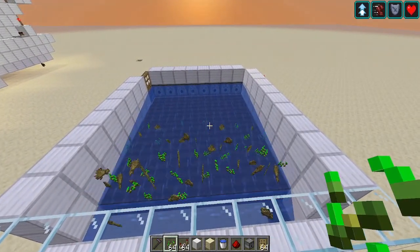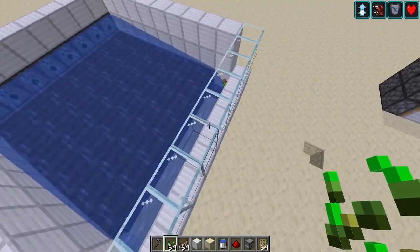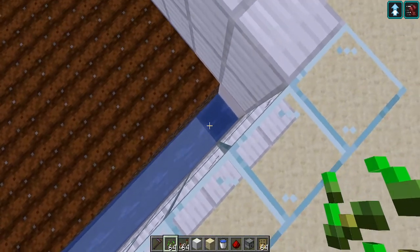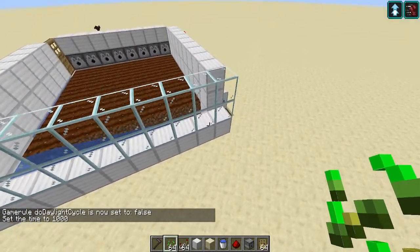I'm playing in a creative world so it grows this fast since I have random ticks set to like 9,000. Look at that — looks nice. It all goes down to one hopper. You can place more hoppers but like I said before it's really expensive.